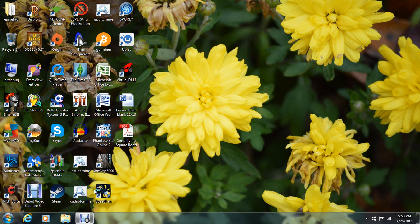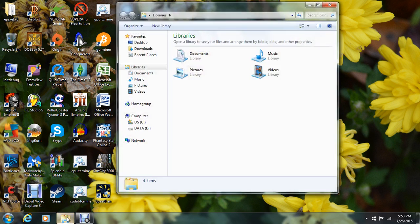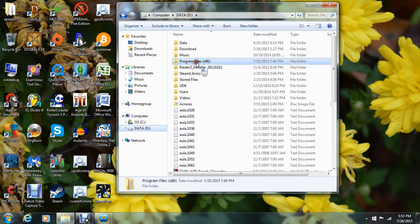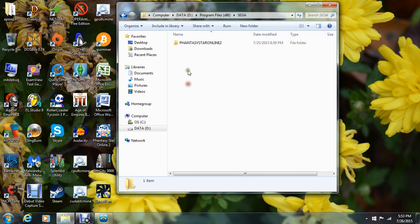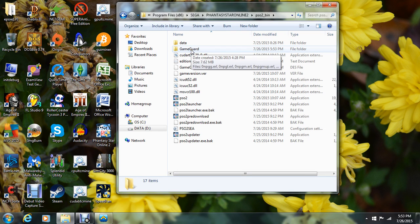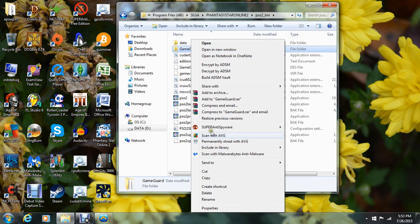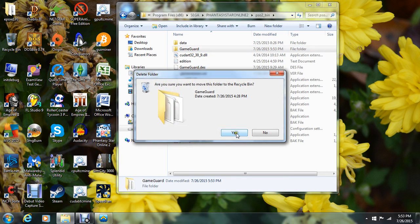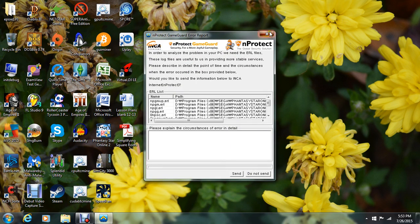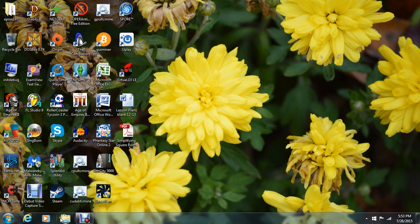First thing we're going to do is go into the Sega folder and go into the Phantasy Star Online folder, which for me is on my D drive because I have more storage space. Go into Program Files x86, go into Sega, Phantasy Star Online 2, PSO2 underscore bin, and the GameGuard folder. I want to delete this.